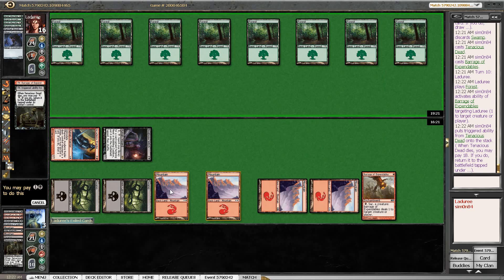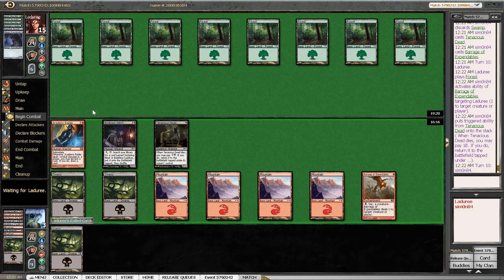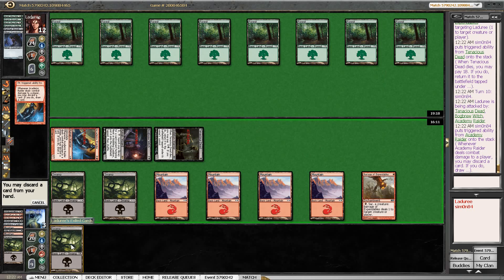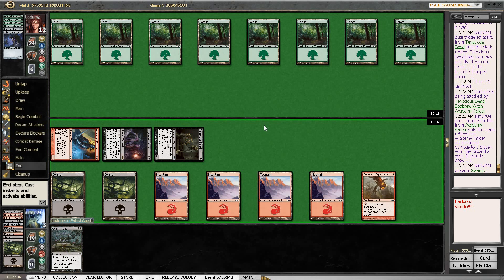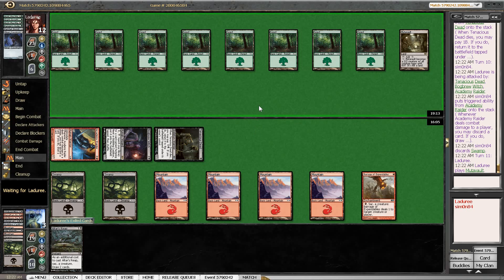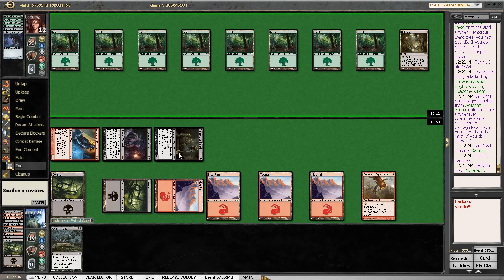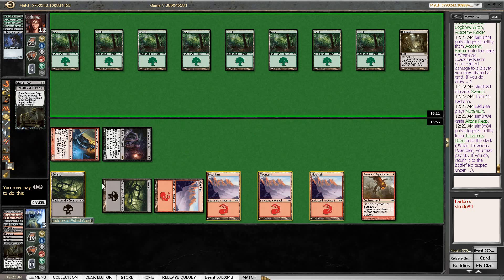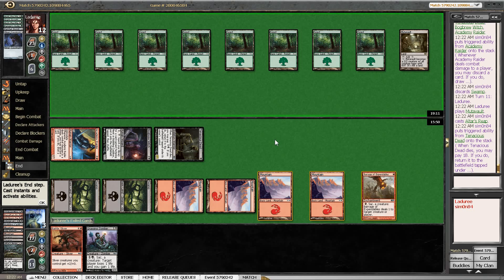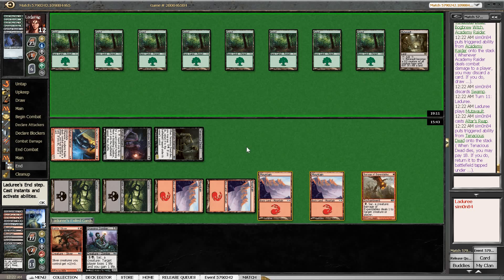We just drew a Barrage of Expendables, so we're going to go into combo mode. I'm still going to discard that Swamp — there are a lot of cards better than Swamp. I think it's correct to just draw two here; I don't think it's too important to shoot at this stage. The cards are going to give us more options or allow us to discard with Academy Raiders, both of which is fine. Mutavault isn't an artifact, just a colorless creature, so Academy Raider is definitely getting in there.